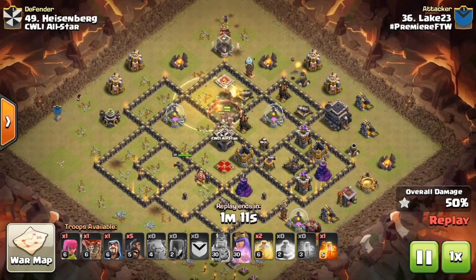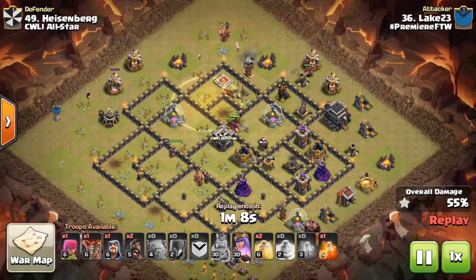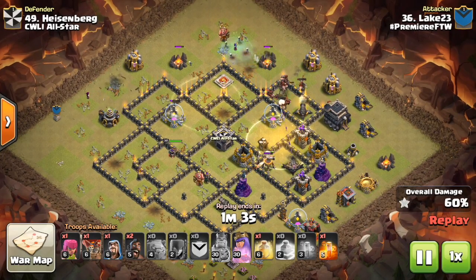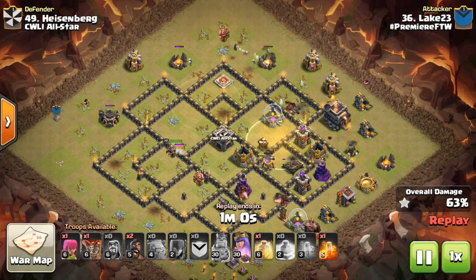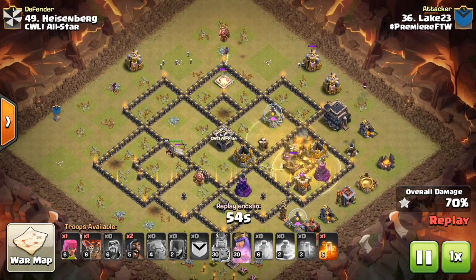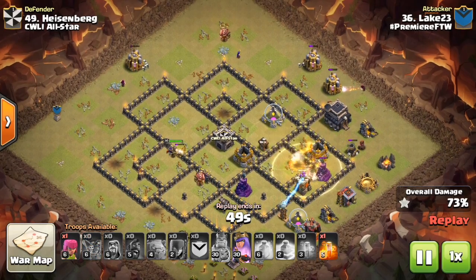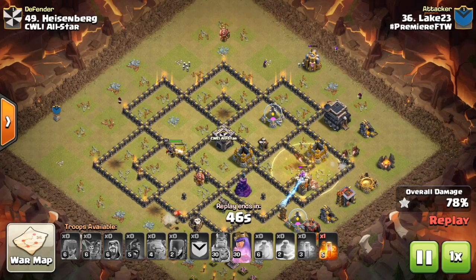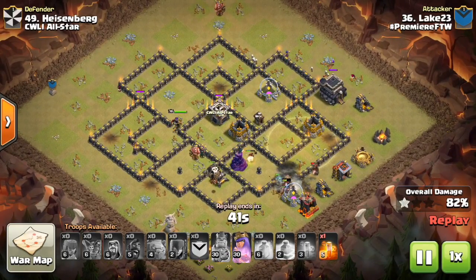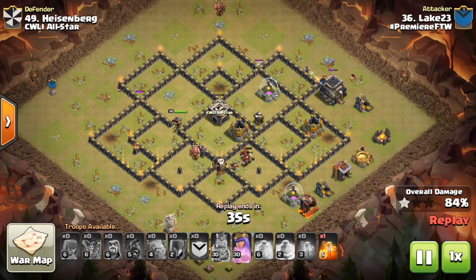Hogs moving through — he has three heals for them. I like the new trend of not raging the kill squad at Town Hall 9. We're seeing three heals and a jump instead of two heals, a jump, and a rage. Oftentimes the rage doesn't do enough value to warrant dropping one heal, because the heals are so important for the Hogs at Town Hall 9. Having three heals makes it a lot easier to move the Hogs through the base, and not bringing the rage doesn't hurt the kill squad that much typically. Hogs move through and finish off the base. He even has a Loon for that last cannon. Nice timing there.